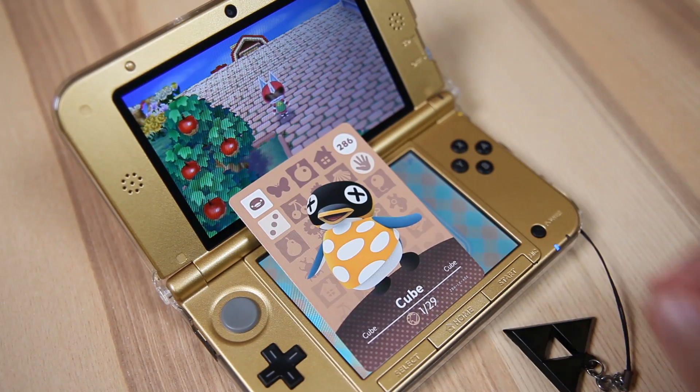Then Nintendo released a new update for Animal Crossing: New Leaf called Welcome Amiibo, which allowed all the amiibo cards to become compatible with New Leaf, letting you invite villagers into your town. They also released a brand new set called the RV set, which looked quite different from the original — characters were shown driving an RV with furniture in the background. I believe all these characters were new to New Leaf; you couldn't get them any other way besides having the card or downloading the update and hoping they'd move in.